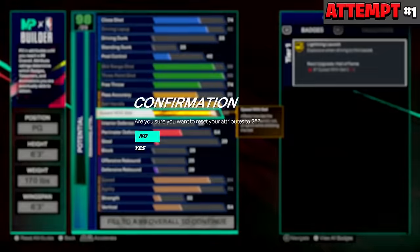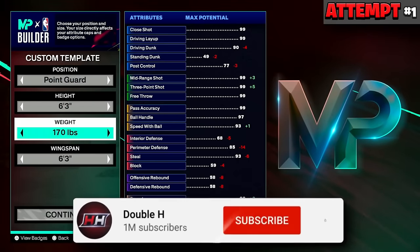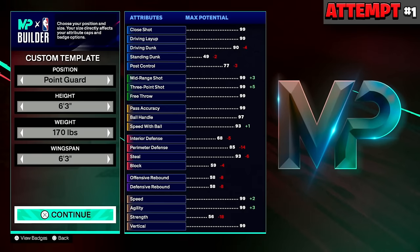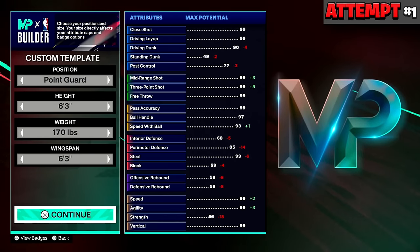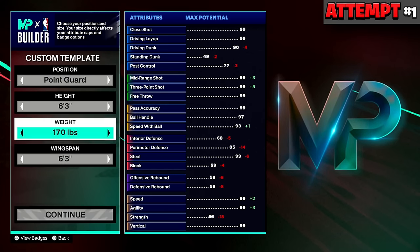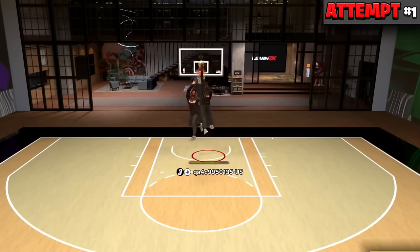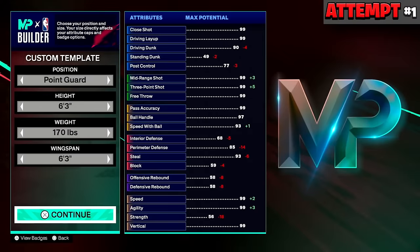I know people are going to skip around the video — there's probably going to be some people commenting saying this build is trash when in reality they just skipped and didn't see the final build. The first couple clips are going to be me going into the builder trying to make a 6'3 for the first time. At the end of the video we'll show what I finally came up with, and I'll even show some gameplay with default moves in the my court.